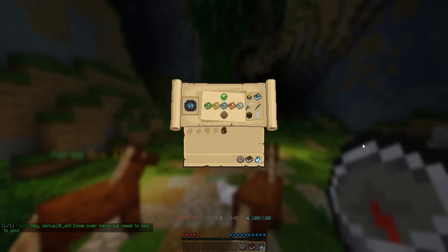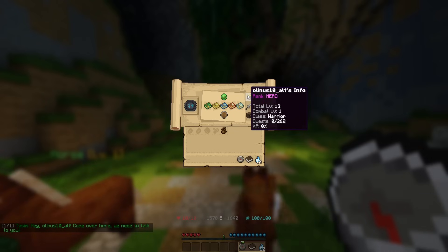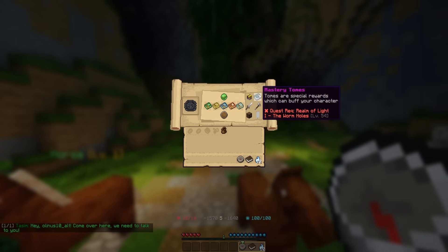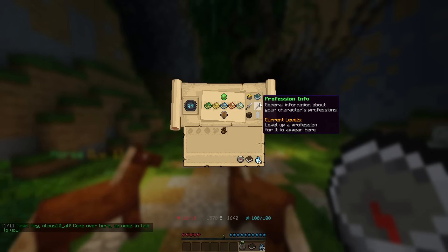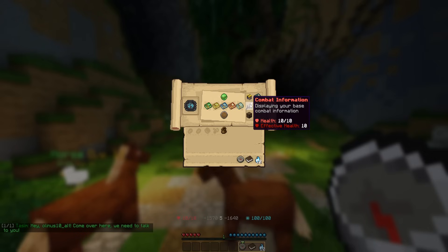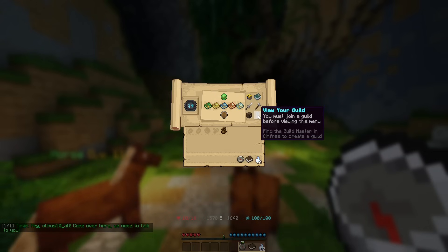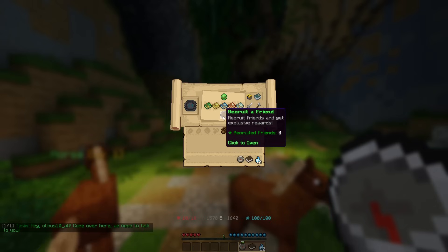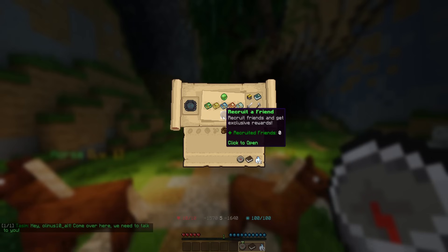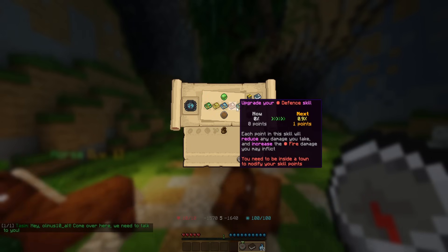The character info contains a lot of things, such as your combined weapon and armor stats in the info section, mastery tomes — something you'll unlock in a later quest — profession info such as your progression throughout profession leveling, your combat info such as your defenses and damages, the crates and cosmetics menu, the guild menu, and the recruit a friend button where you can get rewarded for getting a new player to join. But most importantly, we have the ability tree and the skill points, but those we'll talk about more later.